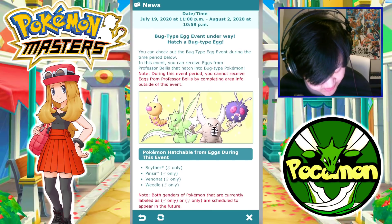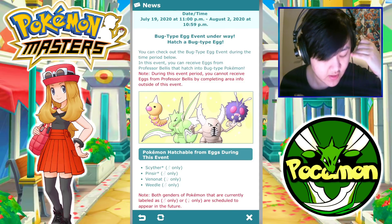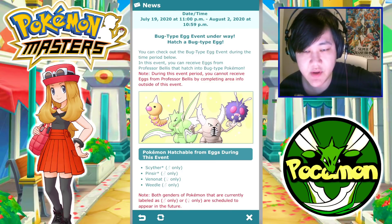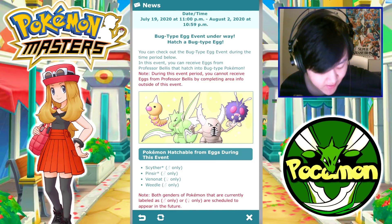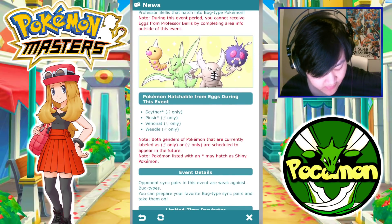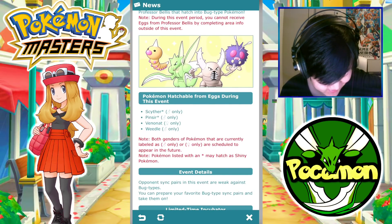During the event period, you cannot receive eggs from Professor Bellis by completing area info outside of this event. Basically, the bug type egg event gives you bug type egg drops. The units available are Scyther, Pinsir, Venonat, and Weedle. The two shinies are Scyther and Pinsir, which is obviously really nice.